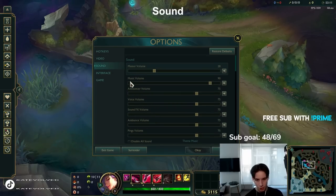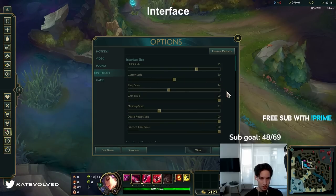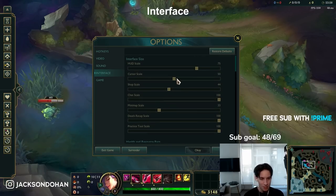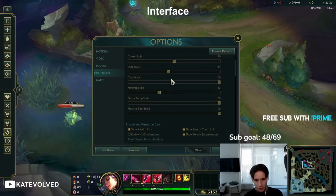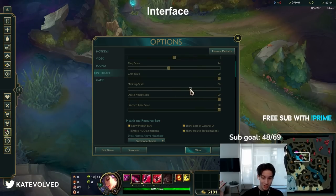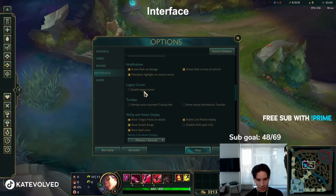Sound — this is based on preference. I don't have music on. Interface: I have HUD on 75, cursor scale 50. If you want a bigger minimap and have trouble looking at your map, there's a setting for that. I use the new cursor personally.